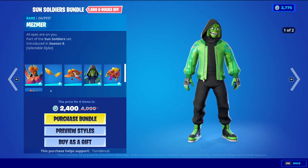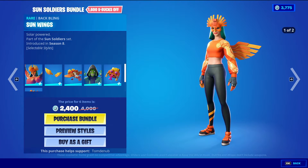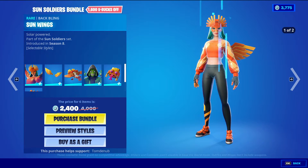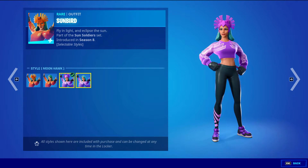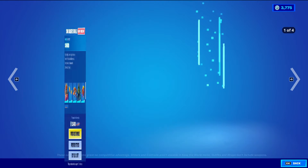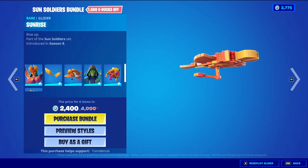Then we have the Sun Soldiers Bundle, which comes with Sunbird with the Back Bling Sun Wings — red skin at 1200 V-Bucks, default style. And then we have the Moon Style; the skin also has multiple styles: default style, No Mask Style, the Moonhawk Style, and Moonhawk with Helmet Off. And then we have Sunrise, the Glider at 800 V-Bucks.